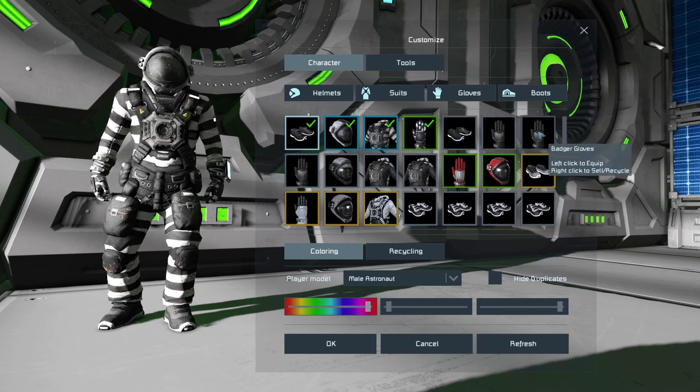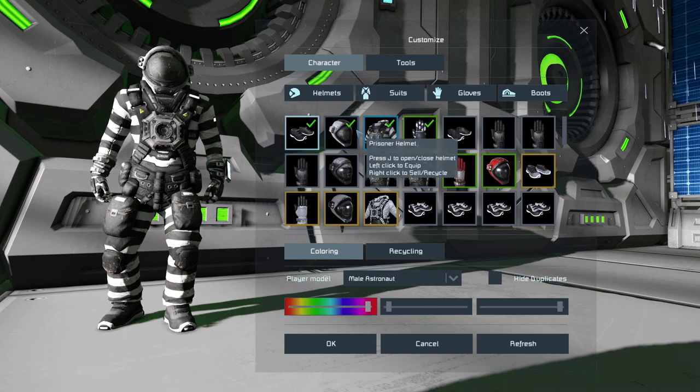Generally you may have some duplicates — like I have here, I have badger gloves twice. These are things you can recycle by right-clicking to sell or recycle, and then you'll get a token. When you get tokens, you can use those tokens to redeem for random skins.